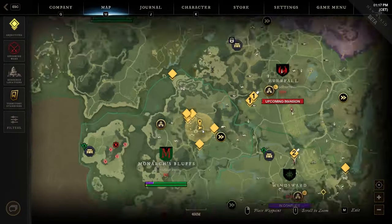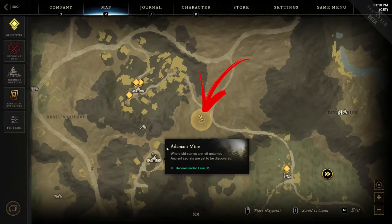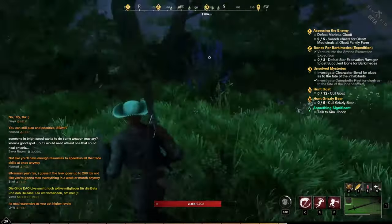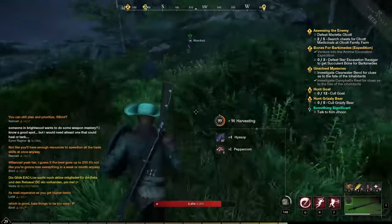For the sixth location, you need to proceed more to the top right of the Adamant Mine. Before reaching the crossroads shown on the map, you can find and harvest two large herb deposits.